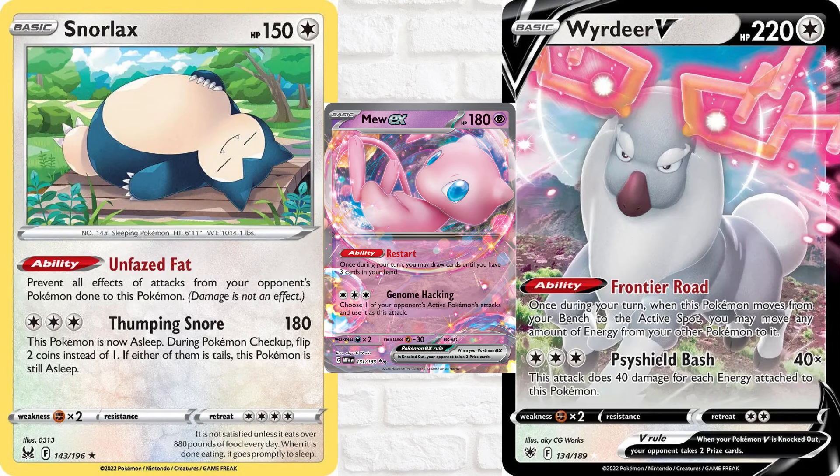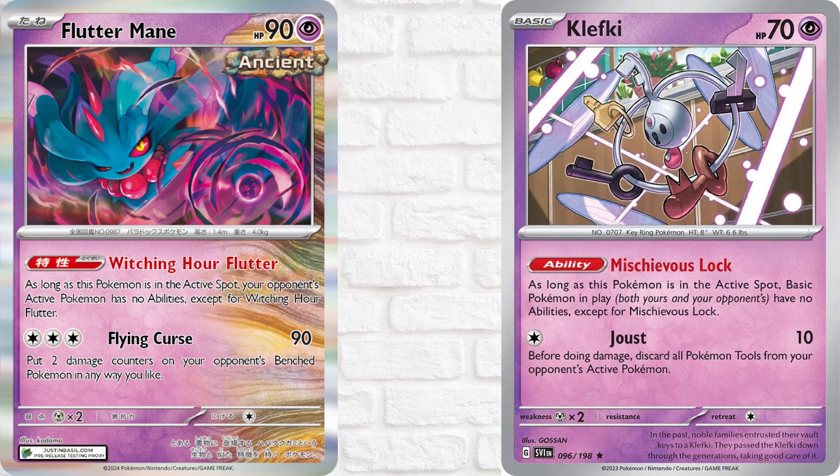In terms of attackers, this post-rotation list still plays Snorlax, Wyrdeer, and Mew. But depending on how things shake out, you may want to go back to the Radiant Charizard and Iron Hands build. A new addition I didn't think about for Lugia is Fluttermane. With the Japanese rotation this week, Pokecabook did a preview of some lists and included Fluttermane with Lugia. It's worth noting that they project both Lugia and Gardevoir to be B-tier, so don't expect either of these to be amazing.